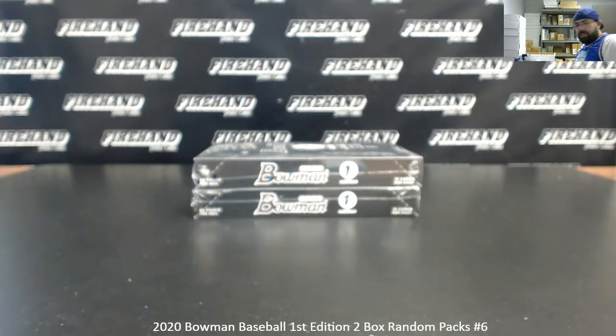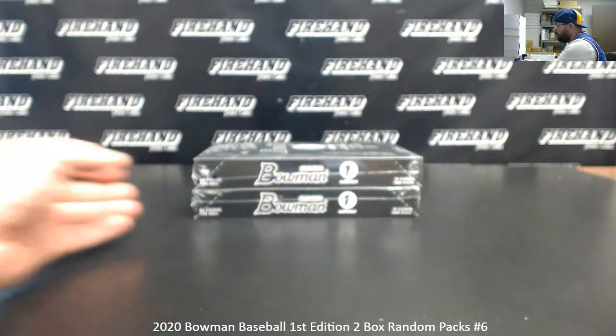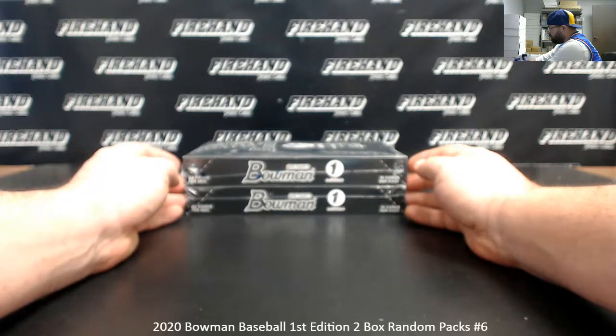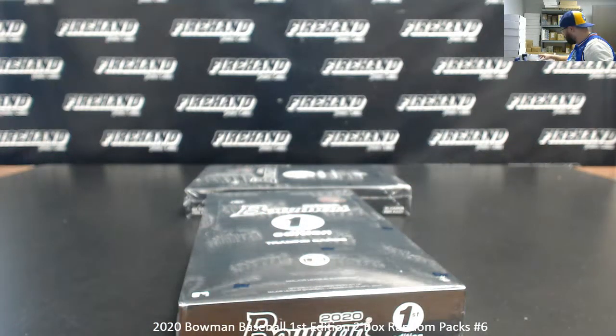Alright everybody, we're doing a 2020 Bowman Baseball First Edition 2-Box Random Packs Break. This is 2-Box Random Packs Break number 6, 48 spots in the break. We've got 2 boxes here, that's 48 packs. Let me open up the boxes and we'll assign pack numbers, then we'll roll the die to see how many times we'll randomize the list of participants to get your packs.